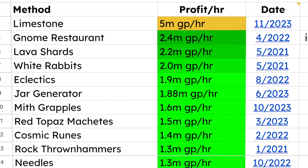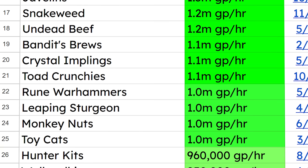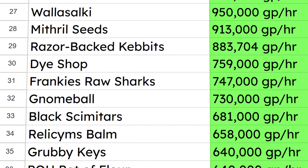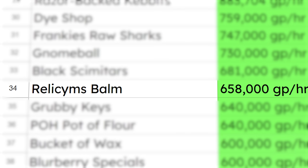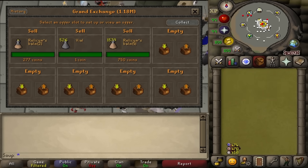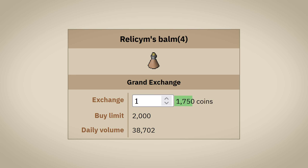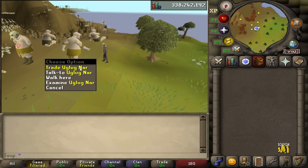We've done over 100 unique, unusual money-making methods on this series — a huge amount. Sometimes methods we've done in the past are brought to my attention again because they've had a big increase in the amount of money you can make per hour. That's exactly what's happening with method number 31 on our list: Relesim's Bombs. Back in the day, this method made us a cool 658,000 GP an hour. Back then, the bombs were selling for 750 GP each. These days, they're around 1,750. And the method I have is even better than the one I did three years ago.